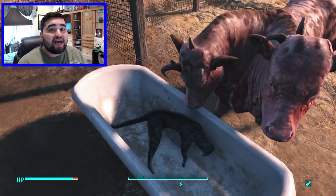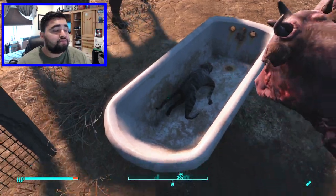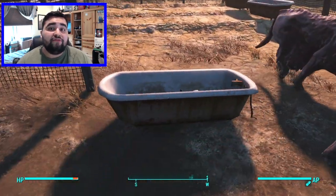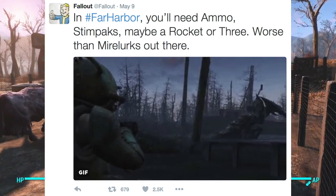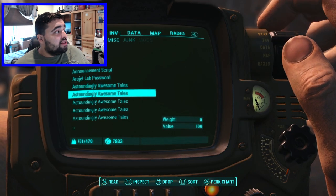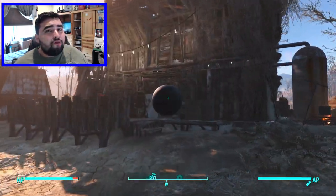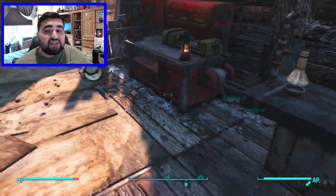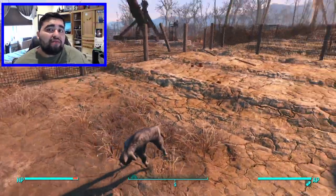The reason why I say this is because since the release of the Far Harbor reveal trailer, the official Fallout 4 Twitter page has tweeted out multiple times that the enemies in Far Harbor will be very difficult. One of their tweets says: in Far Harbor, you'll need ammo, stimpaks, maybe a rocket or three. Worse than Mirelurks out there. If you need three rockets to take down an enemy, that's obviously a pretty high level enemy and that enemy is probably going to be very hard to beat.